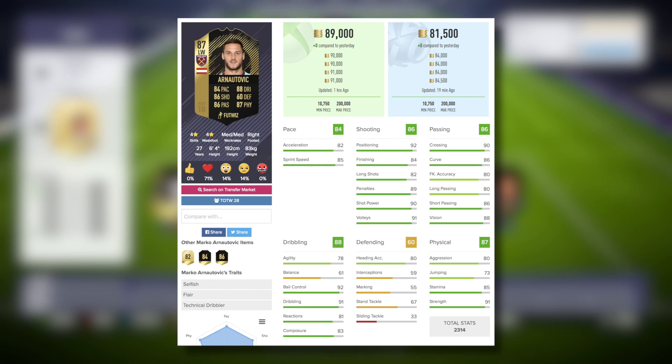Moving on into the in-game stats, we're obviously expecting some pretty good things. After taking a look at the on-item stats and knowing that this is the third special item, I am expecting quite a lot — and it delivers. Using the Hawk chemistry style today, we boost the pace, we boost the shooting and the physical.